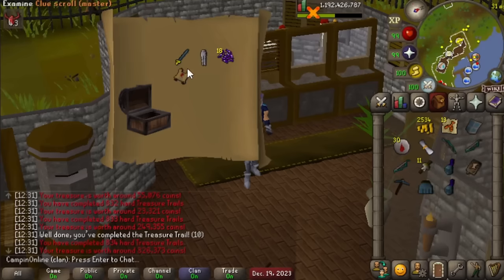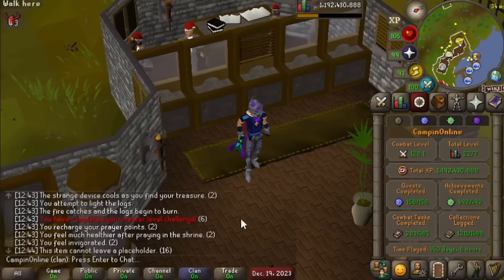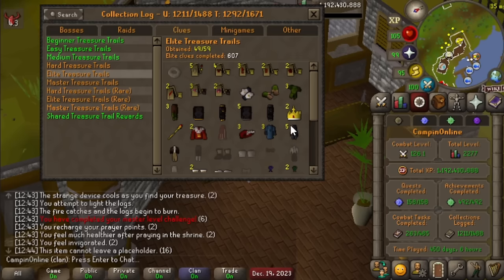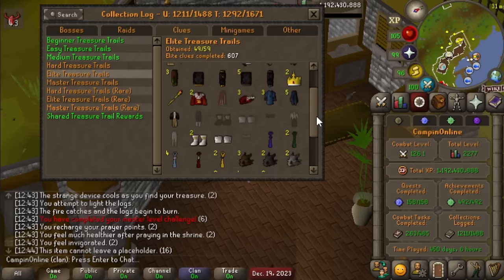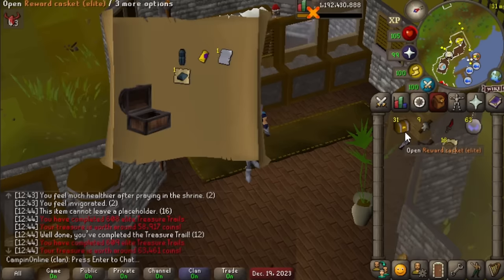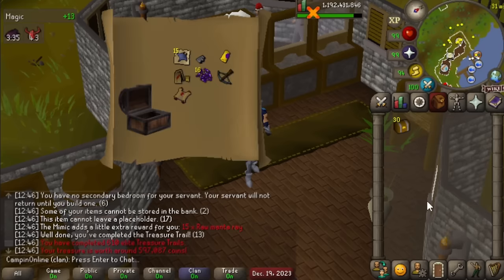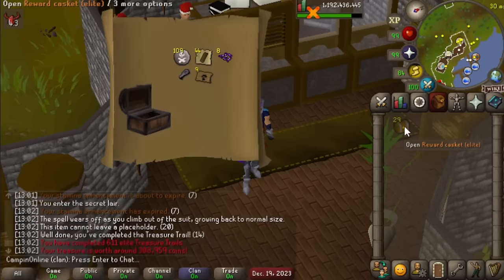A master on the very last one as well. We've got 33 elites to open now. The elite tab is much more filled out - we're mostly just missing the tuxedo and some other mega rares. Mimic number 46! And a master, plus a dragon sim ornament kit. 30 more elites left.